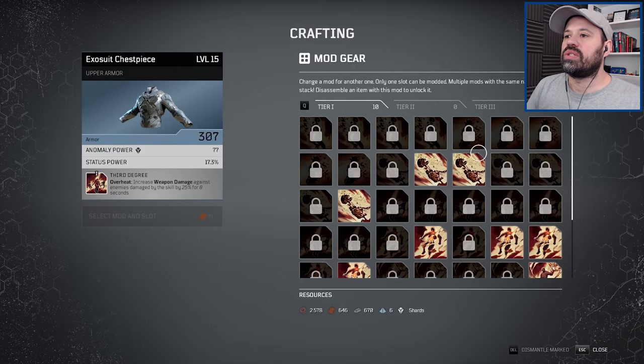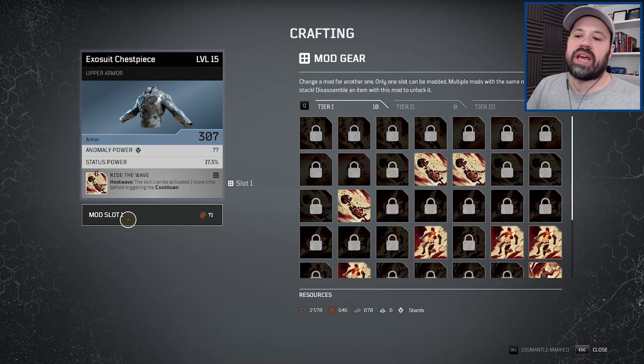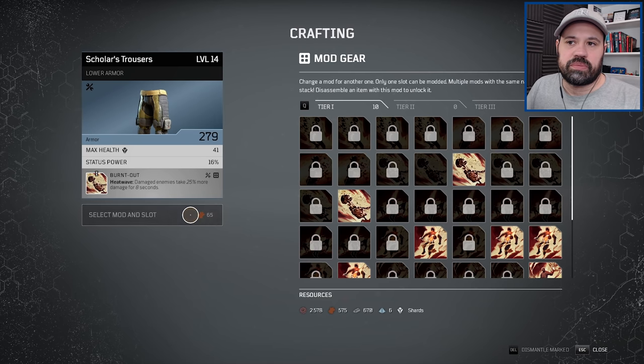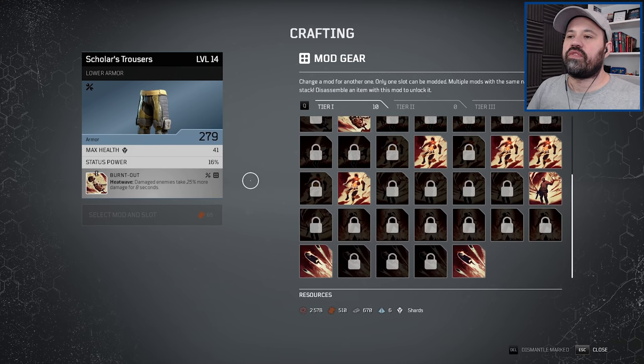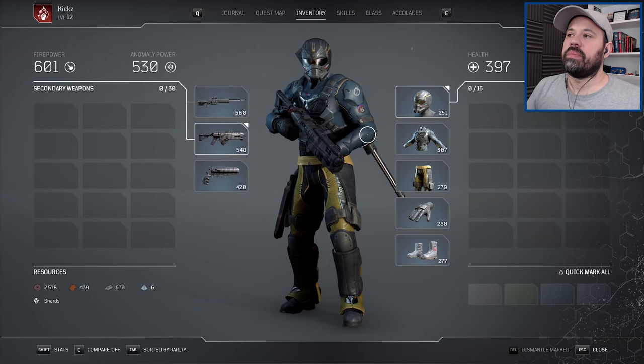One thing I'd like to do is make sure that every time I get new gear I put in certain mods. For example, Heat Wave is very handy because it activates one more time before triggering the cooldown — and it only needs leather, which we still have a lot of. Another mod I've unlocked is also for Heat Wave: damaged enemies take 25% more damage for eight seconds. They're very cheap to replace. And for Volcanic Rounds, there's a mod that decreases the target's armor by 30% for 10 seconds.